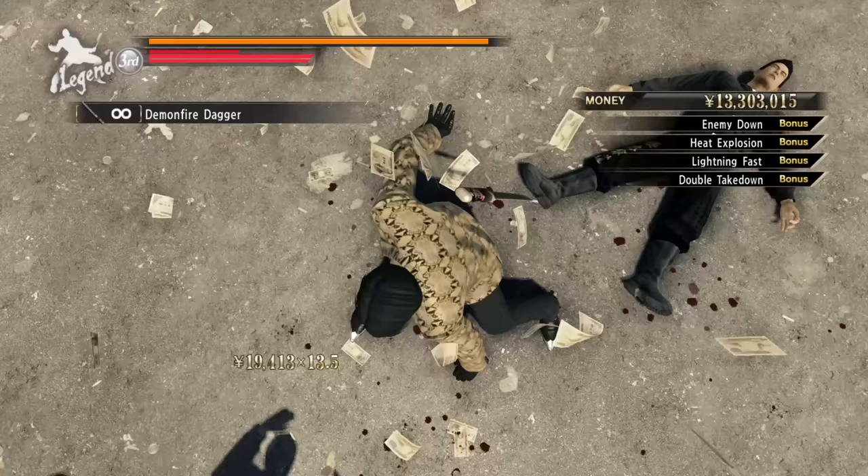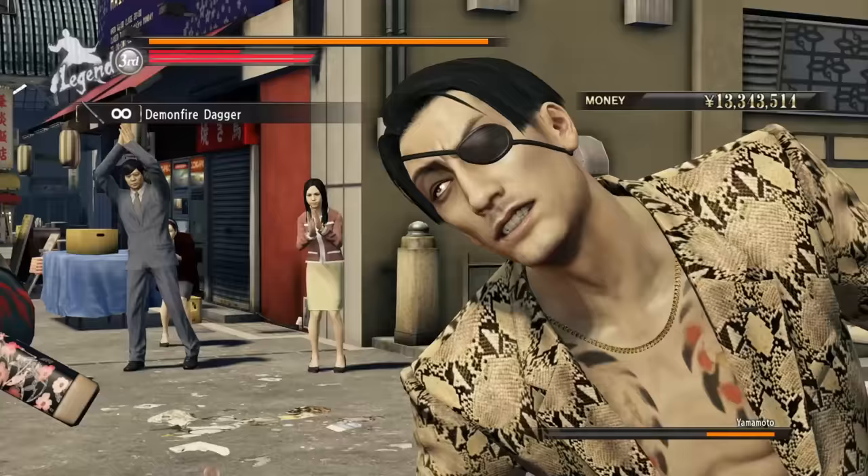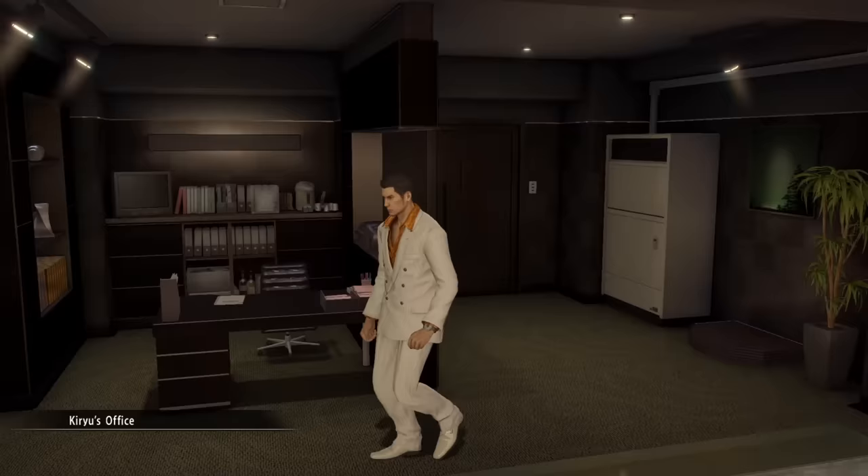These unlockable styles are by far the most powerful movesets in the whole game. If you're a longtime fan, finally getting to play as Majima the way he appeared in so many of the other games is pretty awesome. The side stories alone will basically double the standard playtime to finish, but the reward for finishing them is so good that it is worth it.